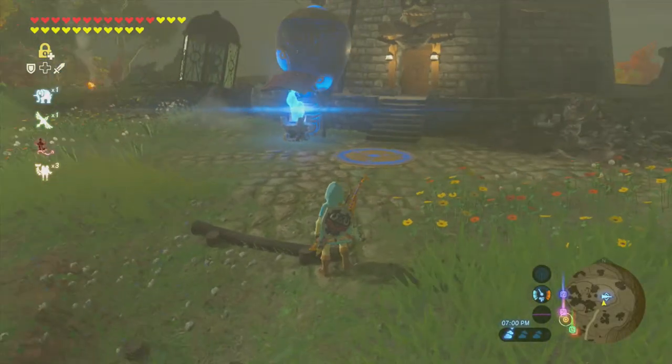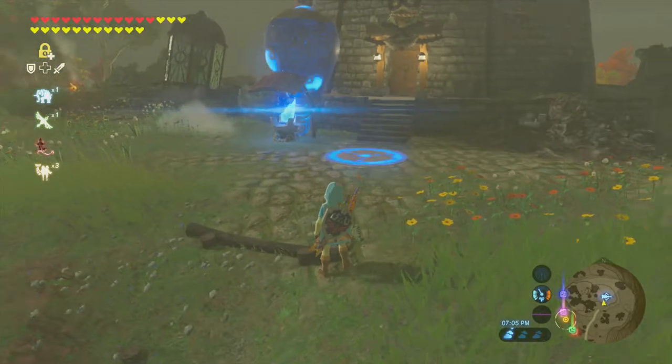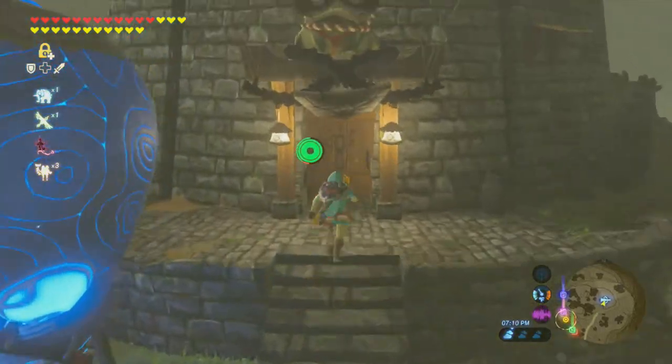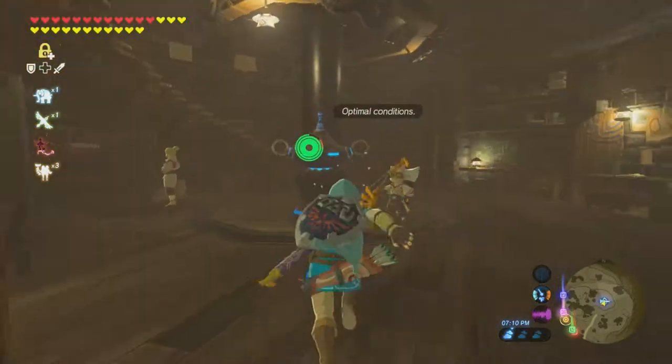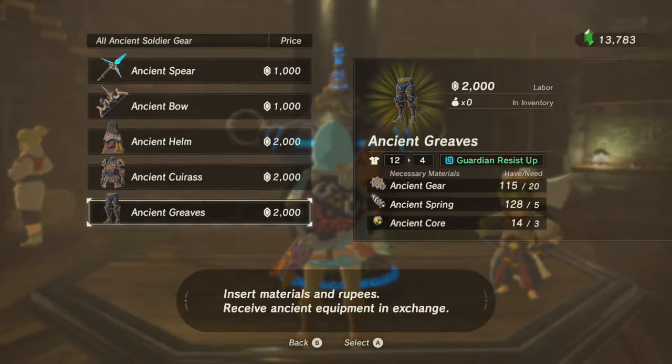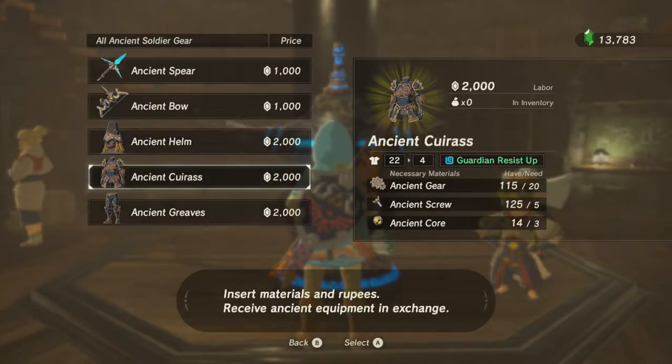What's going on guys, I'm back with another video. Today I'm going to show you the best way to kill guardians in Breath of the Wild. I highly recommend going to the Akala ancient tech lab and getting yourself the ancient armor. This ancient armor will cost you six thousand rupees in total with all the required materials.